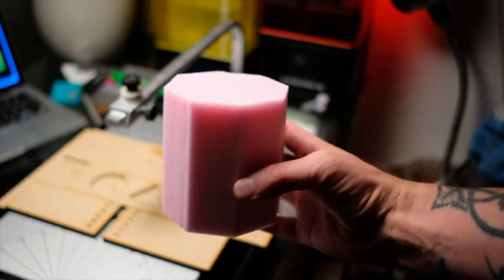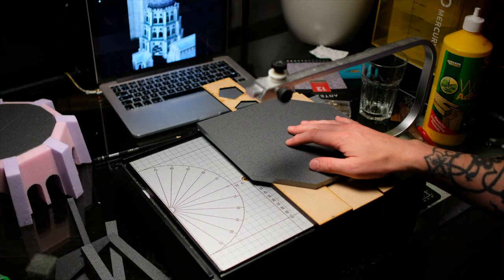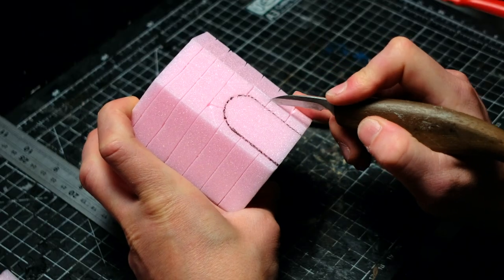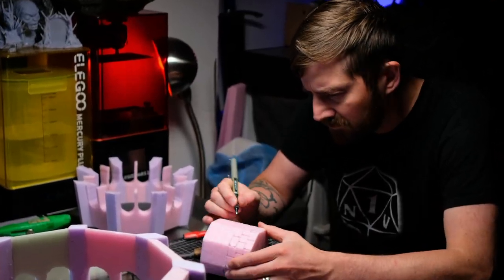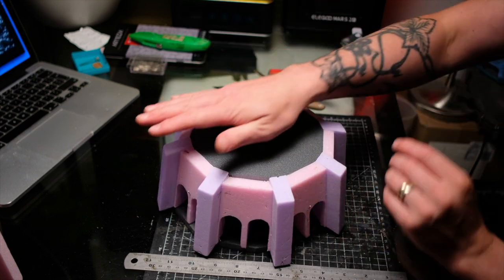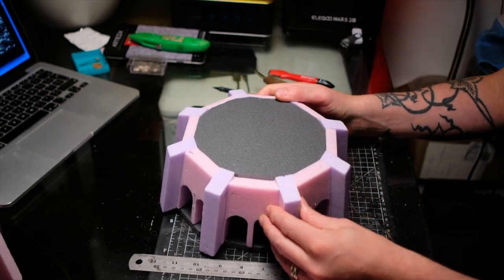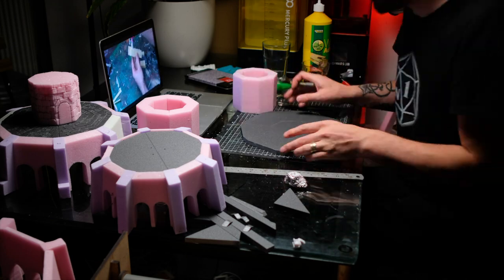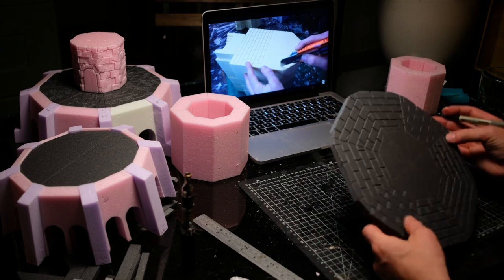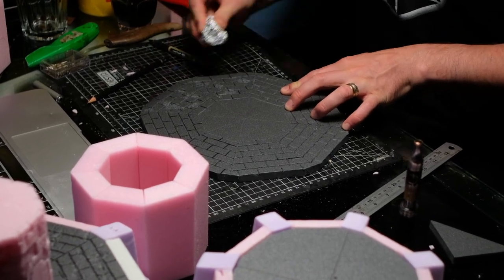This is where the shape cutter from Shifting Lands comes in incredibly handy, enabling you to cut your desired shape perfectly every time. With the central column cut, I was able to start carving in the brickwork, which I also replicated on the outside walls. Then once again, dry fit everything together and give this thing a little bit of a strength test. The addition of the central column doesn't just act as a visual feature — it's going to add a ton of strength and durability to the structure. It's certainly going to hold up to any abuse it might encounter on the gaming table.